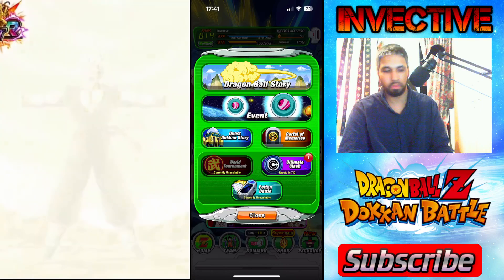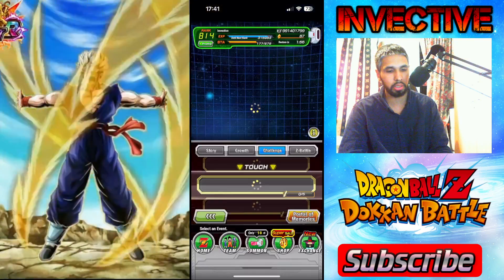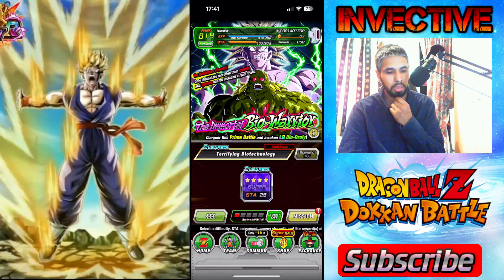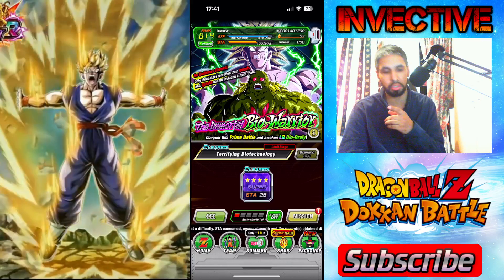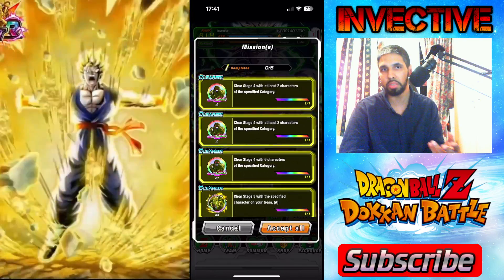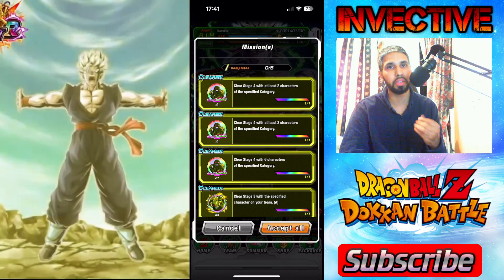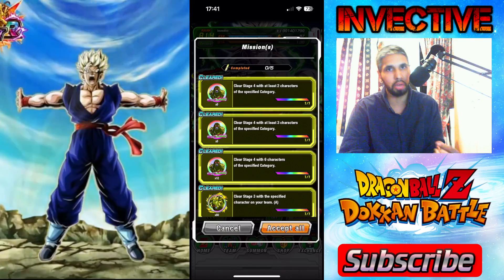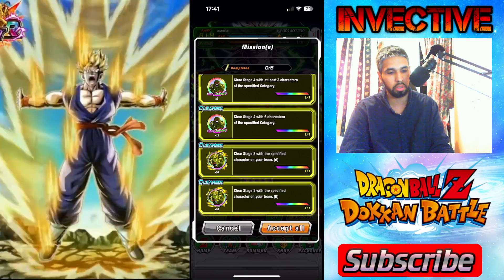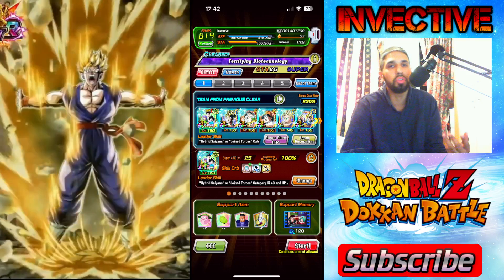Let's jump into the event — the drop rate is going to be extremely good. You also have some extra missions to complete with specific characters and specific categories on your team. Make sure you do all these missions. Look — another hundred coins right there!